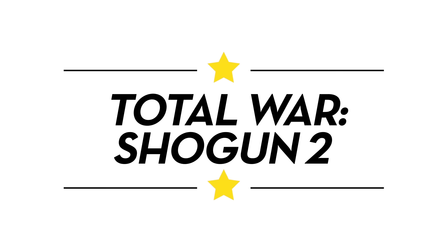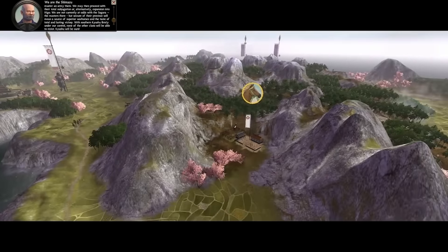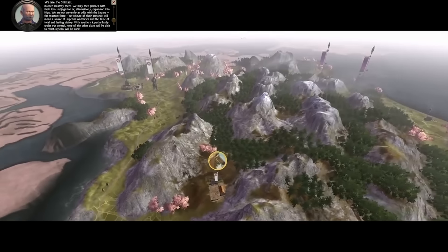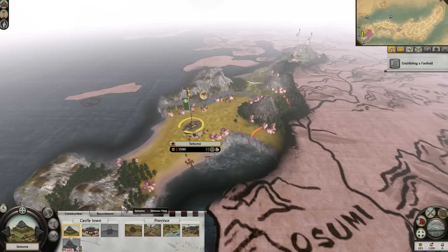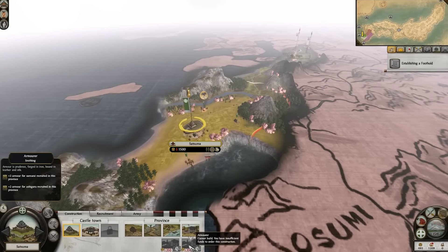Total War: Shogun 2. You can almost hear the battle cries and smell the gunpowder in what is arguably Creative Assembly's finest strategy game, which gives players the goal of ascending to supreme military domination against rival feudal lords. Improvements in AI behavior and the introduction of skills allocation let you be a more flexible commander than in previous Total War games.